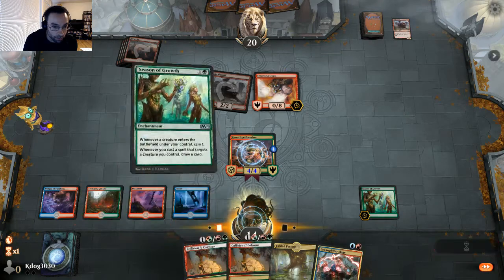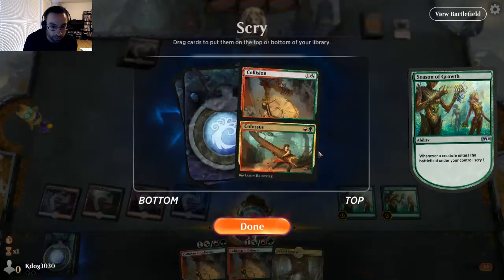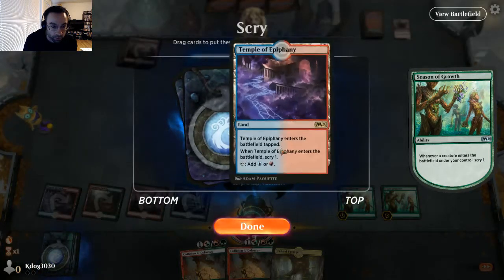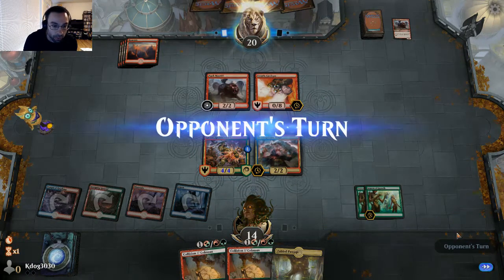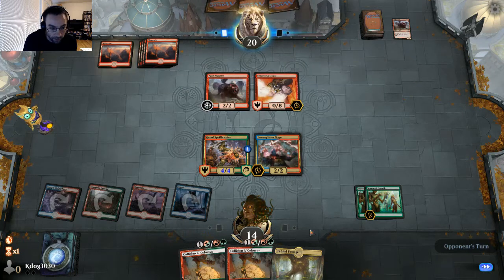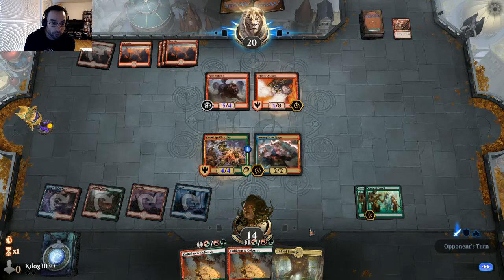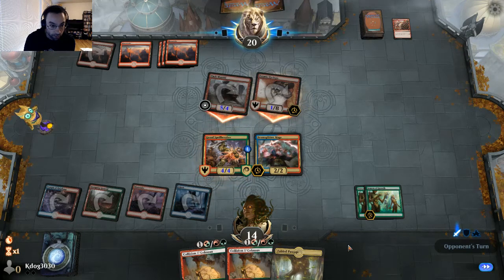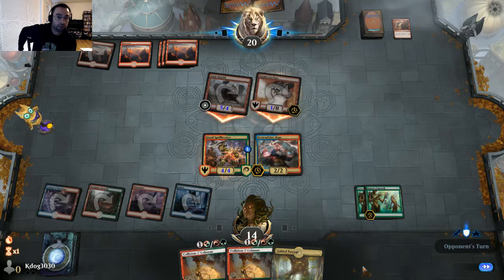No idea what they're doing with their Cyclops, but I think we just stick with the plan. We Scry — don't need another land. Can't do anything about eight toughness, so let's hold back. Next turn we can do some pretty stupid stuff — unless of course they just kill us with the Cyclops. Right now they're representing six damage, but we probably have another spell in hand.